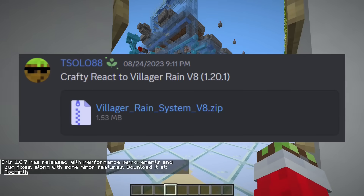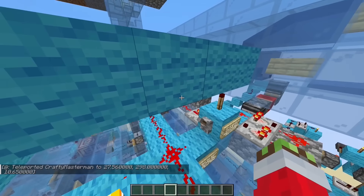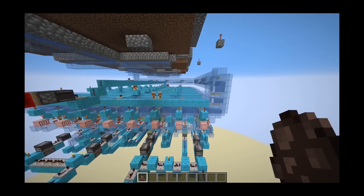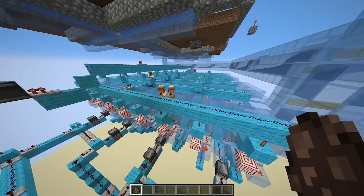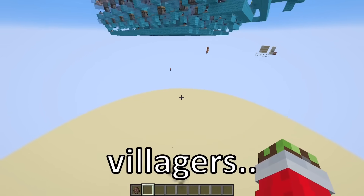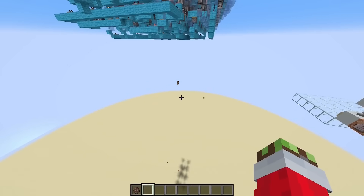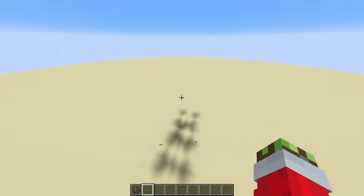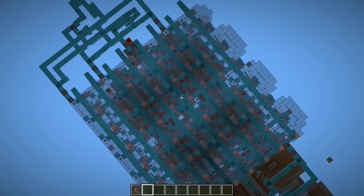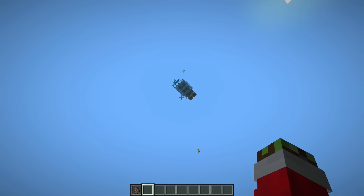This one says villager rain version eight — so that implies there were seven versions before this. All the chambers are full; when the lever is unflicked, they will rain. It's raining villagers! They literally have breeders that sort villagers into a grid system, and then a system that confirms it's full for maximum villager genocide. What the heck, man?